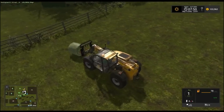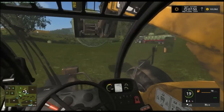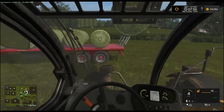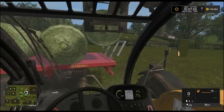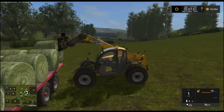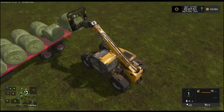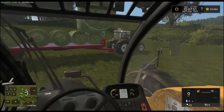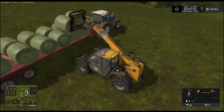We should be able to squeeze these in at the end. Let's try and do this in cab. This game has no depth of field, so you can't actually tell when you're close. I might go and have a look. I wanted to go back out of cab, not hook up back to the bale.